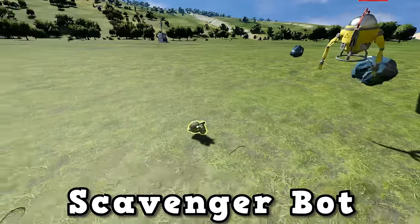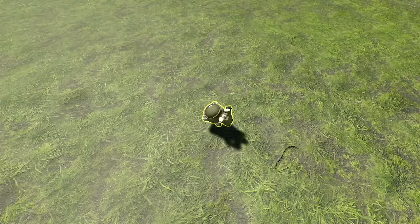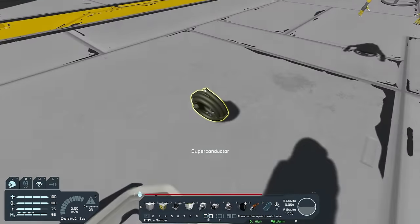The next variant we have is the scavenger bot. Now whereas the repair bot is going around doing its own thing, the scavenger bot follows you around. Occasionally they'll spawn in items for you — for example, this one has just spawned a plushie for me. For the most part I don't really think scavengers are worthwhile to use, although one did just spawn a superconductor in for me, so I guess that's fine.